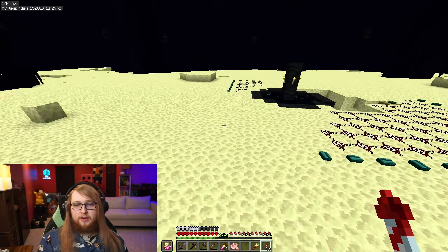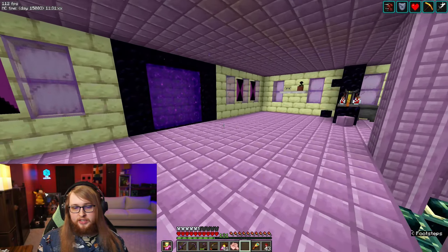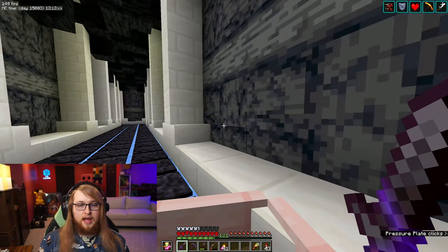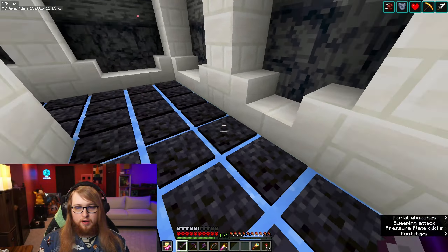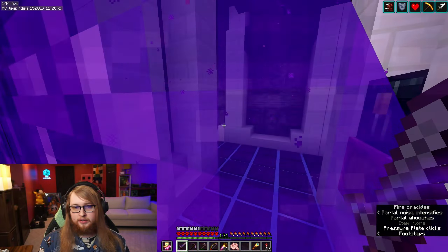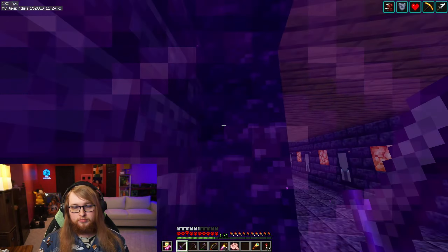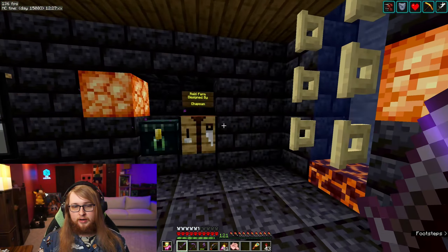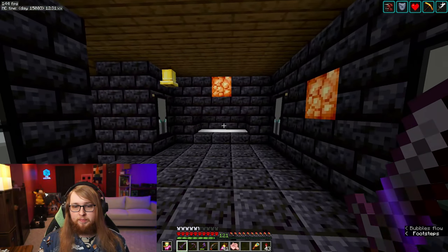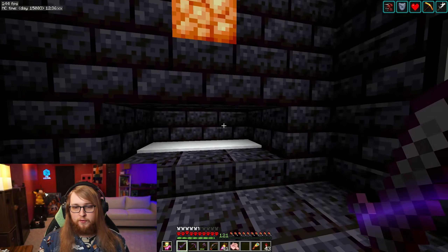And that's it we have for the end — we're hopping back through this portal and we can continue where we left off in the nether tunnels. Next stop is a two-part farm here at the very south side of my tunnel system. This here is the raid farm designed by Chapman. If you come here with bad omen, the pillagers will fall down here.